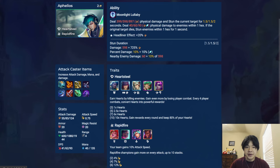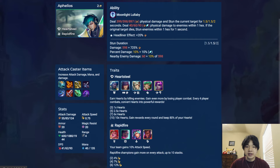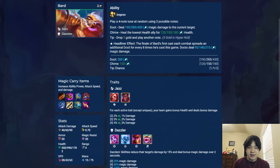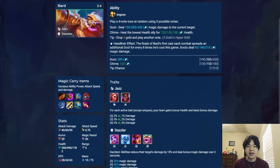For 2-costs, Aphelios is an AD carry that shoots a moonlight blast that deals a ton of damage and stuns the current target, dealing some splash damage and stunning everyone in one hex if the original target dies. His headliner gives him bonus AD. Bard is an AP carry that plays a string of 4 of 3 possible notes on cast. The dudes deal magic damage, the chimes heal the lowest health ally, and the tips drop gold and play bonus notes. Each of the 3 notes have different chances, with tips being extremely rare. His headliner effect is unique — after his first cast, he fires off a dude for every 8 times he's cast this game, stacking infinitely. These dudes are split evenly between the nearest enemies.